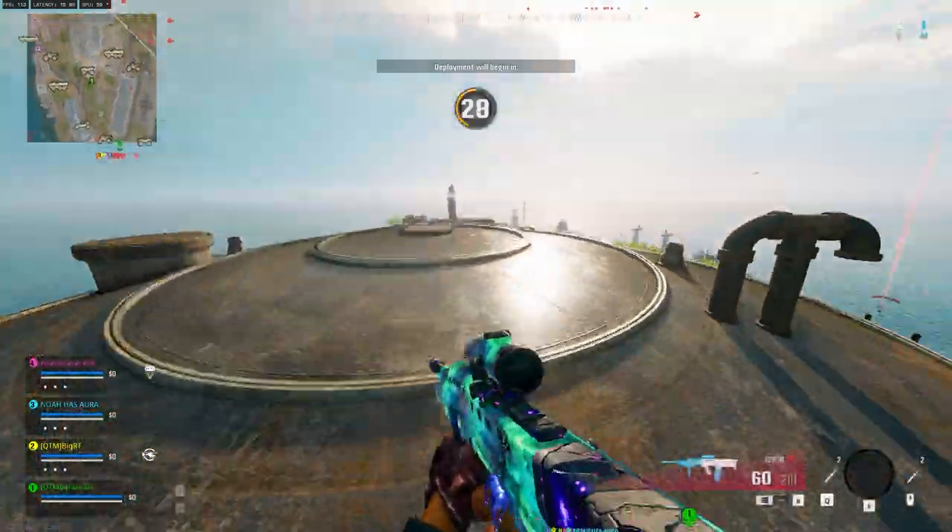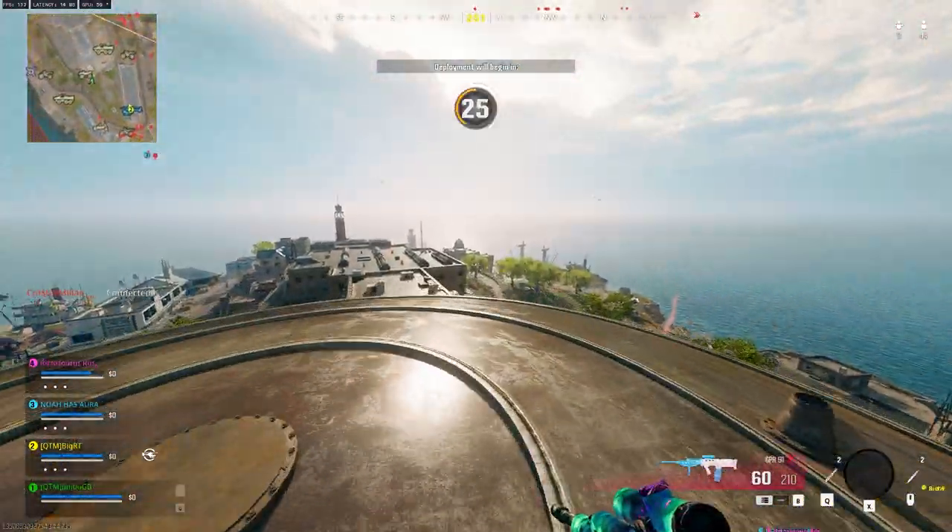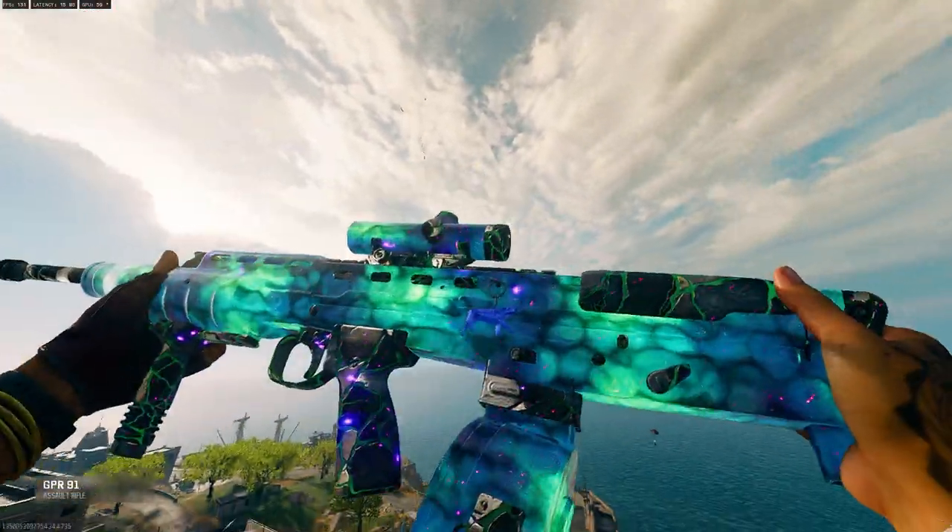We got the Rizzasaurus Rex and Noah has Aura. Well let's see - if we don't win this game then there's something wrong. Blimey.